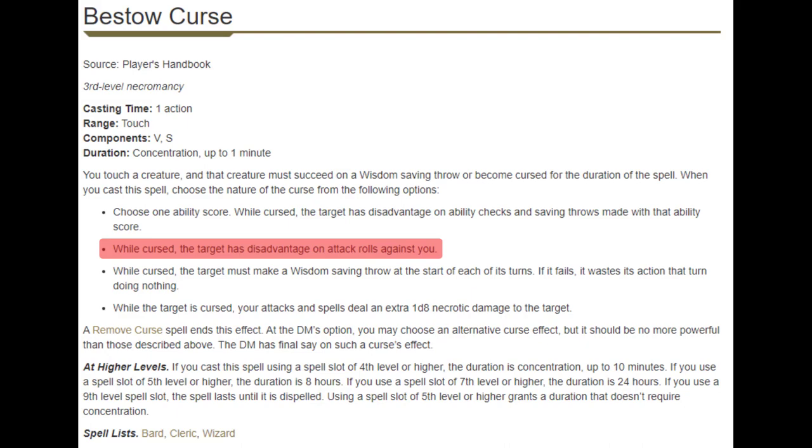The next curse option is that they have disadvantage on attack rolls against you only. If this was disadvantage on attack rolls in general it would be more powerful. But you really don't want them attacking you in the first place — we're trying to avoid being attacked at all, and we don't want to be in touch range to set this up, especially if it fails because now we're in touch range. So I don't think this defends us the way we want it to.